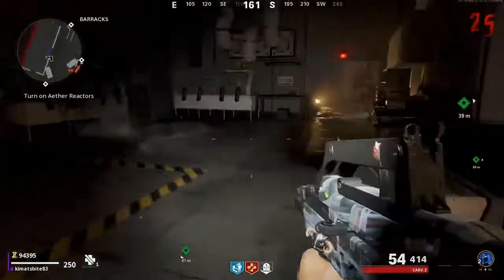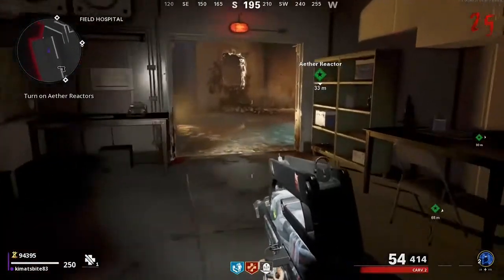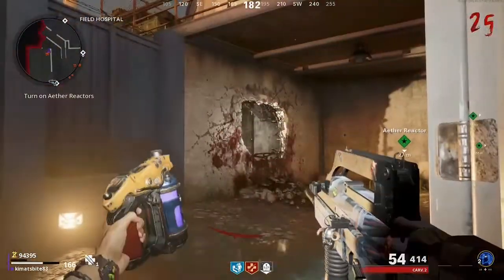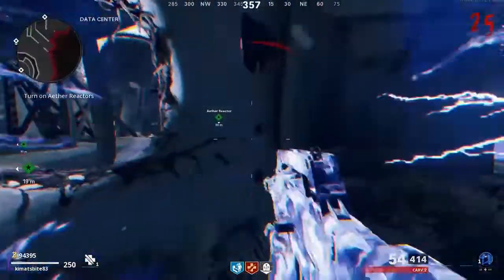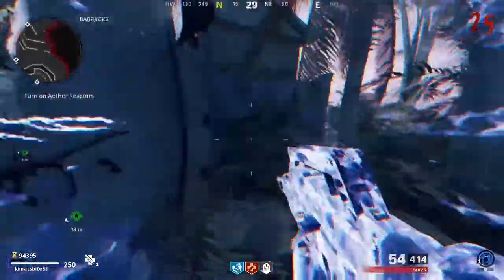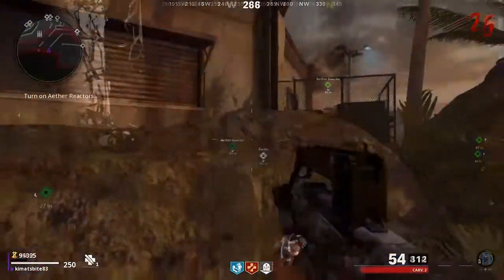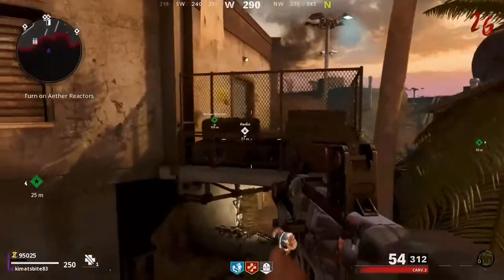I'll be showing you the AFK social distancing unlimited toxic glitch within the Firebase Z map. The first thing you have to do is have Ether Shroud and use it right next to the window on the bottom left corner, and you will be teleported outside the map.